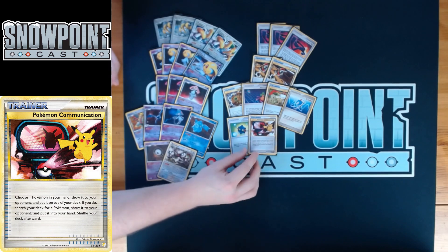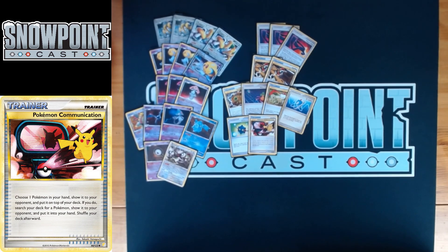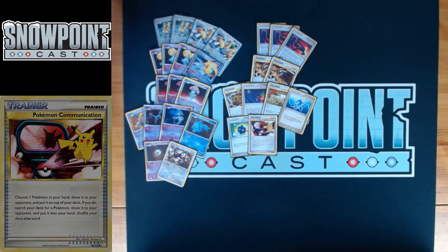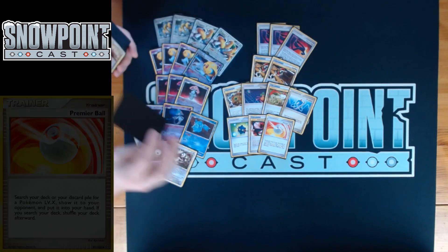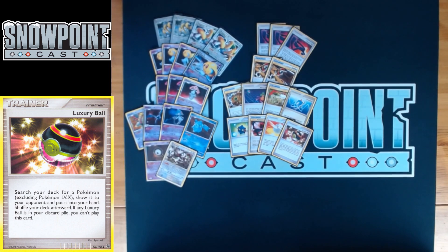You play one Pokémon Communication — choose a Pokémon from your hand, put it on top of your deck, search your deck for a Pokémon and put it in your hand. Great for exchanging Pokémon since you play so many different ones. You also play one Premier Ball — search your deck or discard pile for a Lv.X Pokémon, which grabs your Regigigas Lv.X or Uxie Lv.X. And one Luxury Ball — search your deck for any Pokémon excluding Lv.X, really clutch for finding Mesprit or Uxie.